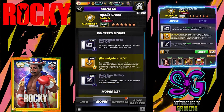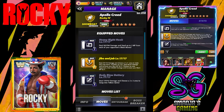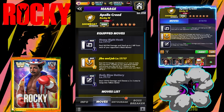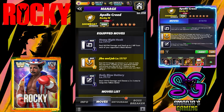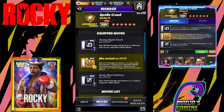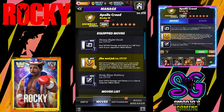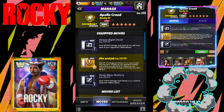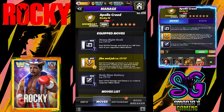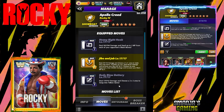Let's take a look at the first build for Mr. Creed. We have the Heavy Right Hook — deals 505,784 damage and steals up to 2 MP from each of your opponent's black moves. We have the Jibe and Jab — deals 155,176 damage and chooses a 5x5 area to make into trap gems. If broken by you, deals 46,165 damage and increases your blue MP by 5. If broken by your opponent, deals 256,083 damage and increases your black MP by 5. And the Body Blow Battery — deals 170,742 damage and chooses a 2x3 area to swap into yellow gems.